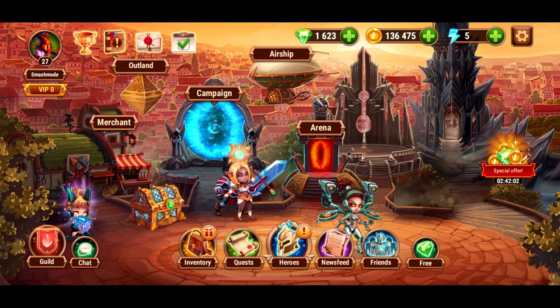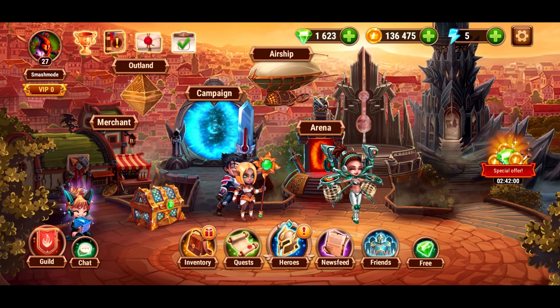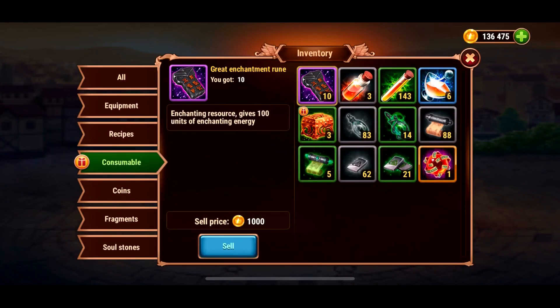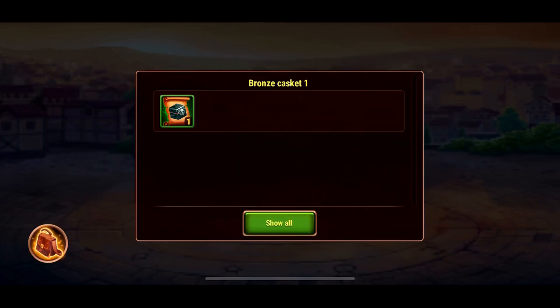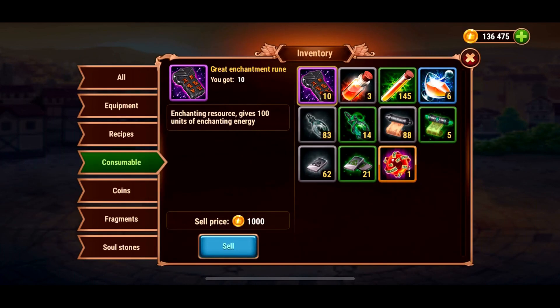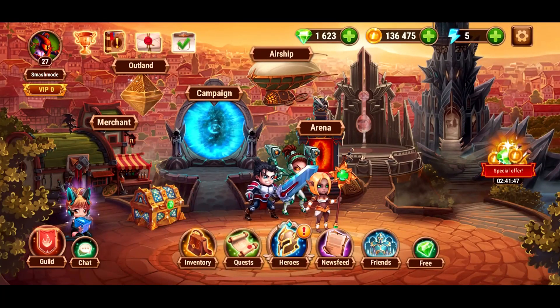Being able to play a game you really enjoy for only 10 minutes, then having to wait 12 hours — that's worth addressing. Raid Shadow Legends, for comparison, gives you one energy every three minutes and there are a lot of ways to regenerate energy free-to-play.